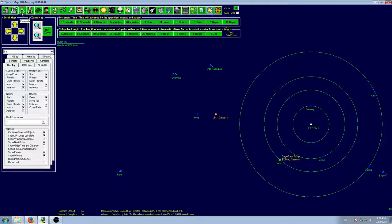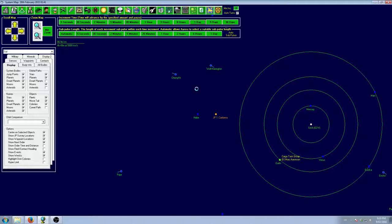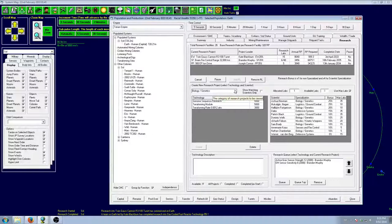Welcome back to my let's play of Aurora 4X. Where we left off last episode, we just finished research into our spinal laser and are now starting work on power plant and a few levels of sensor. Once we get those technologies up and running, we can start building our basic combat ships. I might design a small sensor just big enough for combat frigates, and later get a nice big system-wide one. If we're sitting on top of the jump point, even one or two million kilometers of range will see anything coming through.